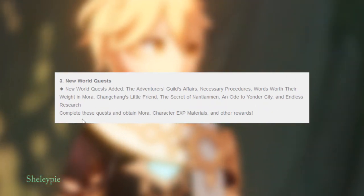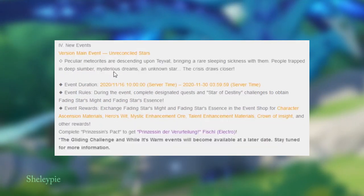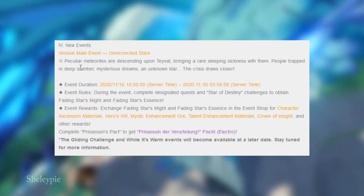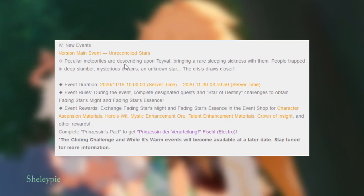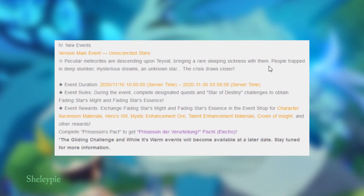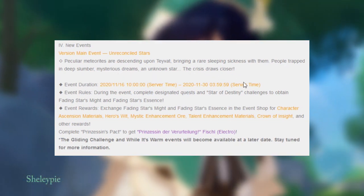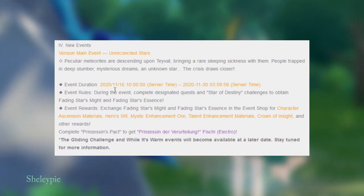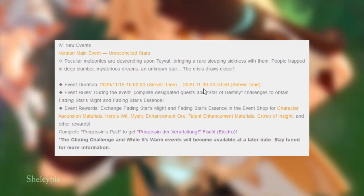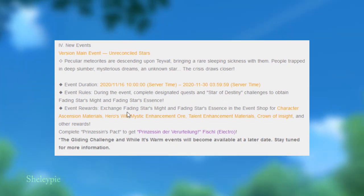New event: Unreconciled Stars. Peculiar meteorites are descending upon Teyvat, bringing a rare sleeping sickness with them. People are trapped in deep slumber, and the mystery of an unknown star draws closer. The event runs from November 16th to November 30th.